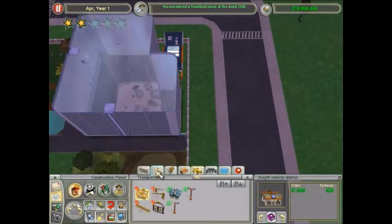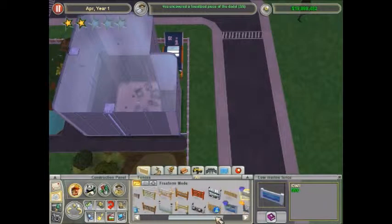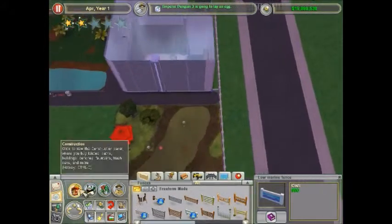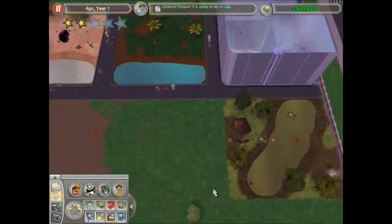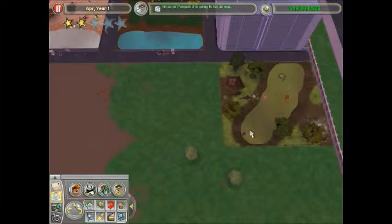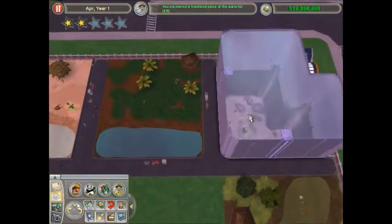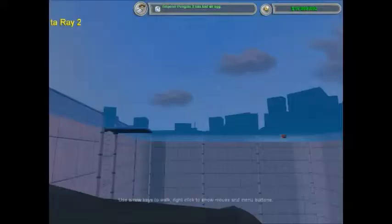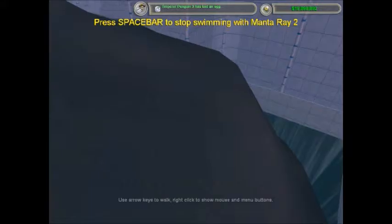Okay, plus-size dodo - that's nice. I can't get what I want yet. Kindersaurs, that's nice. Manta rays - you can ride them, that's nice, very nice.